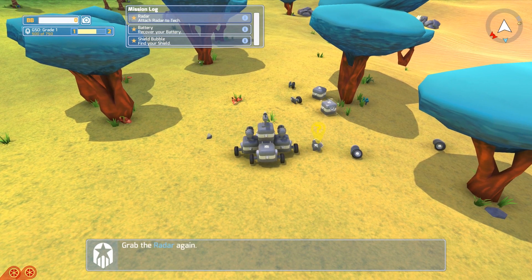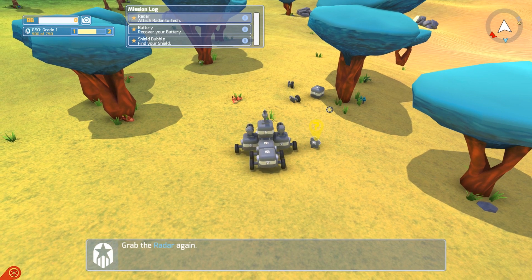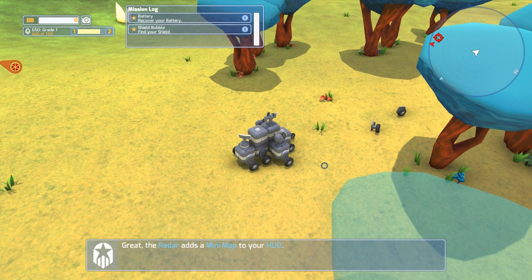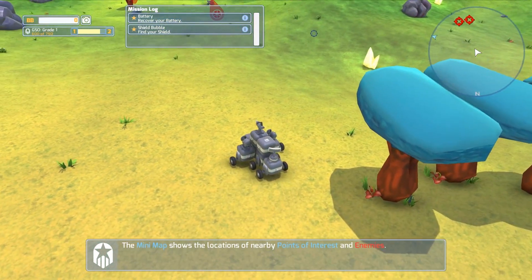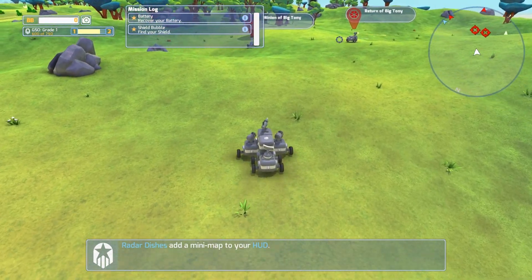Alright, so he added yet another block, so we can grab that in case we want it later on. Actually, he gave us two blocks — nice. And he also gave us a radar. Oh, very nice. So now we can see a much more detailed map of where stuff is. Specifically, we've got Minion of Big Tony and Return of Big Tony.